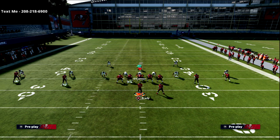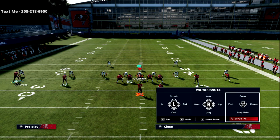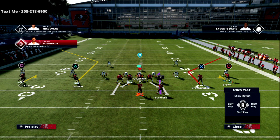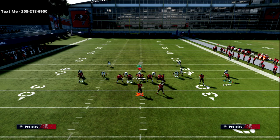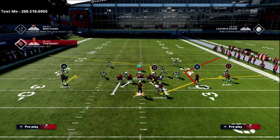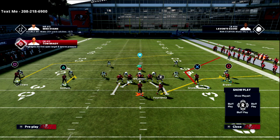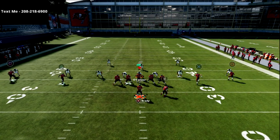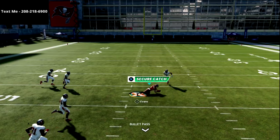What you can do as a result is create a two-man backside concept that is really effective. For example — and this is one of my favorite little things to do from this concept — I'll motion Evans and put triangle on a hitch, put Evans on a post, then motion him back. This concept is incredibly good against Mabel coverage. They have to cover the left side, they have to cover the right side, and they're basically never going to be right. Look at that post — it does such a good job.